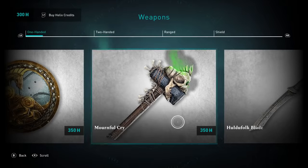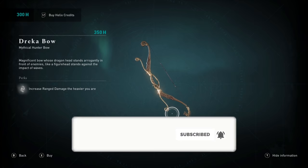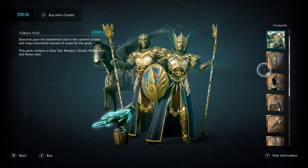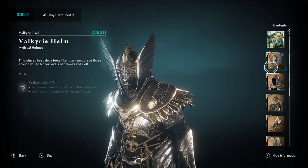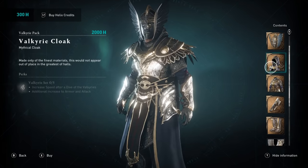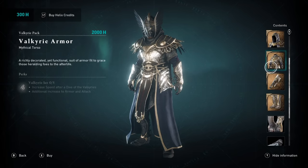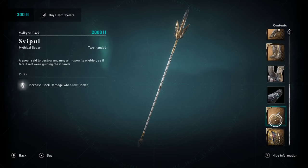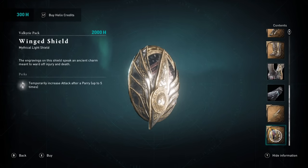Some of the effects on these armors and weapons are actually really bad and you just shouldn't buy them unless you really like the look of the armor set visually. The Valkyrie armor set increases speed after a Dive of the Valkyries, with additional increases to armor and attack. The five-set bonus of additional increase to armor and attack is very good, but increased speed after the Valkyries is not very good at all. The mythical spear that increases back damage when low on health is not very good either. A temporary attack increase after parry up to five times is nice, but usually you don't attack with your shield.